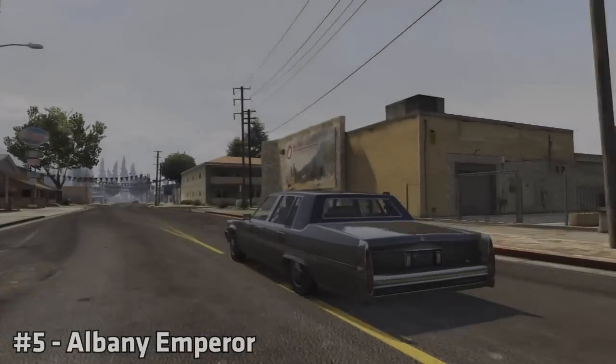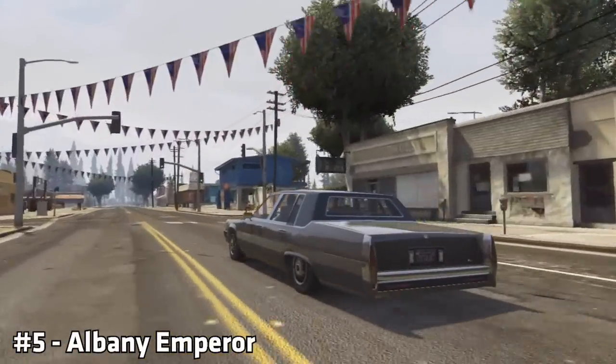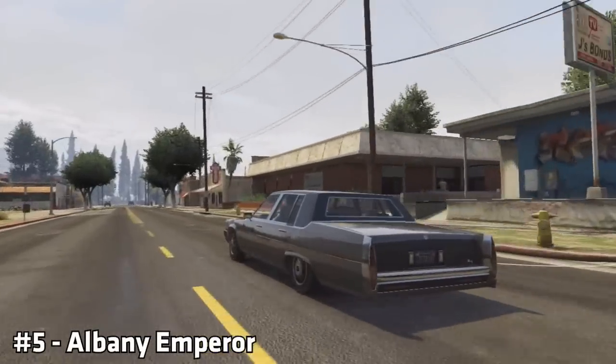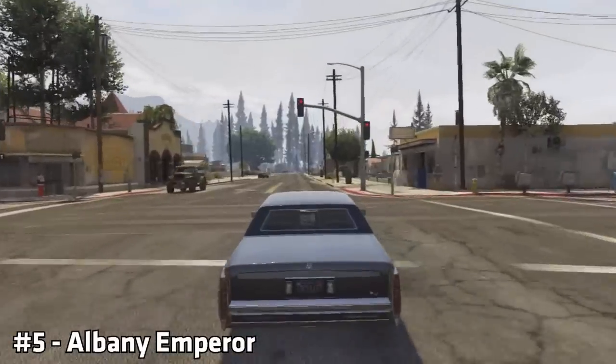I have placed the Albany Emperor in 5th place in this video, firstly because this is a typically American car. Even though the car itself looks okay, it's not something which many people want to store inside their garage, mainly because it's quite slow. It's also pretty bad at going around corners, and let's be honest, it's useless at just about everything else.